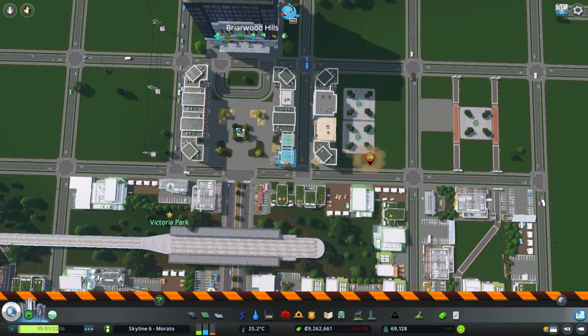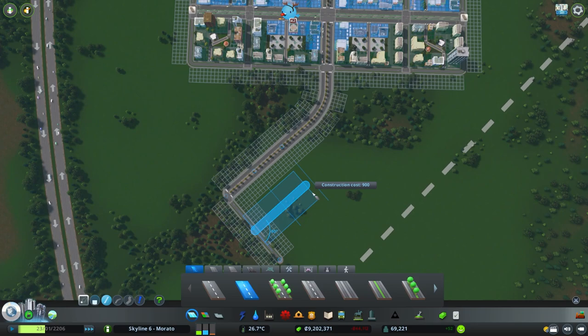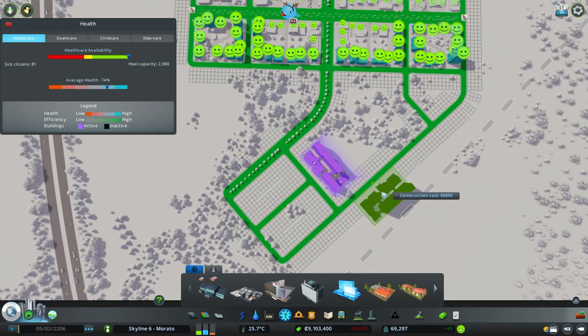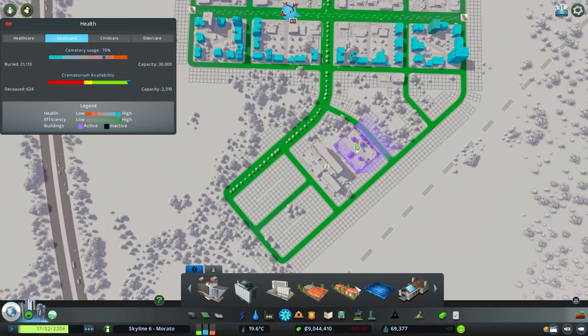The office demands have flatlined, so we need to return to zoning residential and commercial structures. Since I am building the financial district all the way to the border of a 25-tile city, I need to provide my own service structures to pacify the needs of this district. The service buildings are also necessary to assist in improving land value, which will increase the levels of our financial office structures.